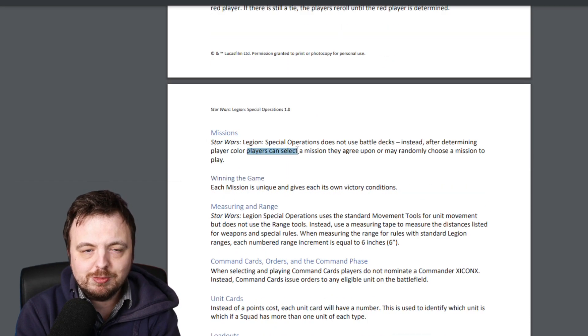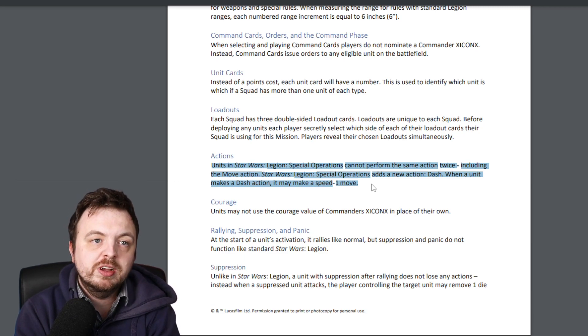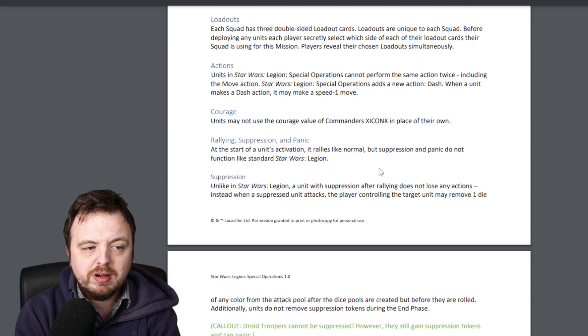I'm a little bit confused by the missions because it says players can select a mission they agree upon or may randomly choose one — a funny way of determining it, and that may not be finalized. Each mission has its own victory conditions. A lot of the actions are staying the same, but there is a new rule that you can't do the same action twice, including move. However, there is a new action called Dash, so in theory you can move and then dash — and dashing is a speed-one move.